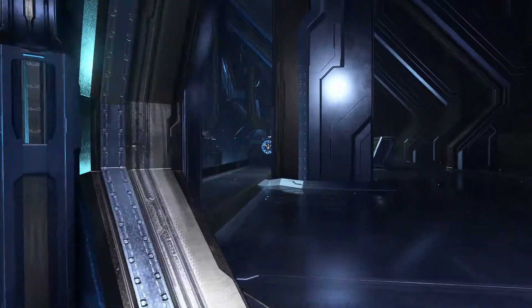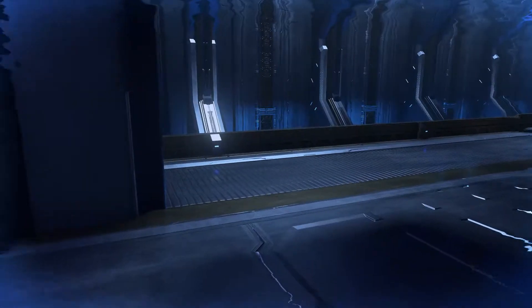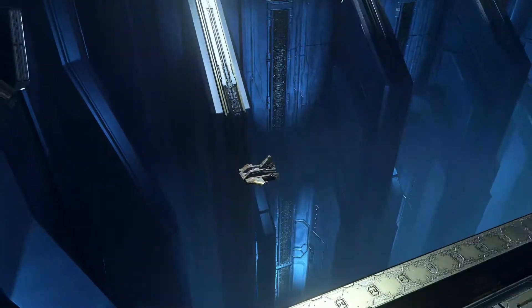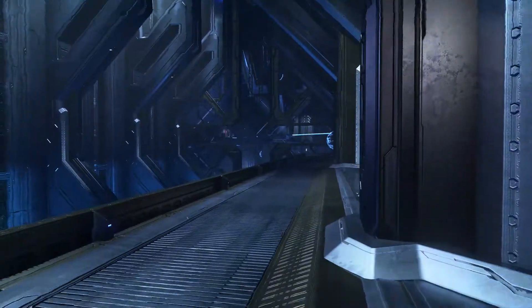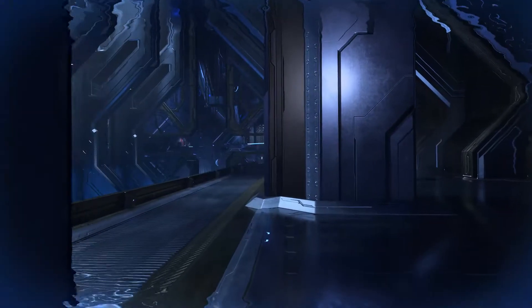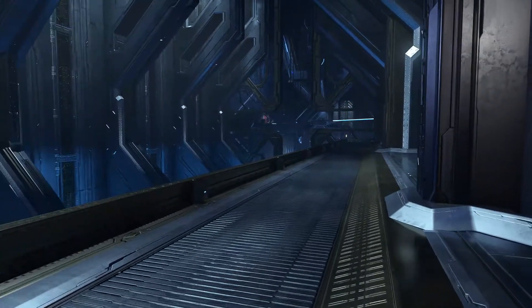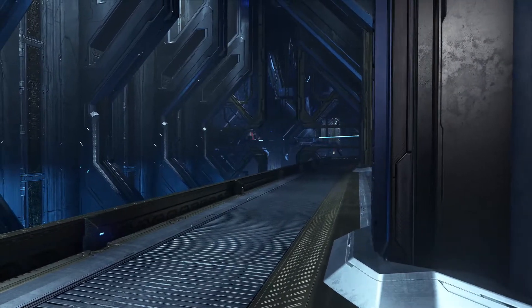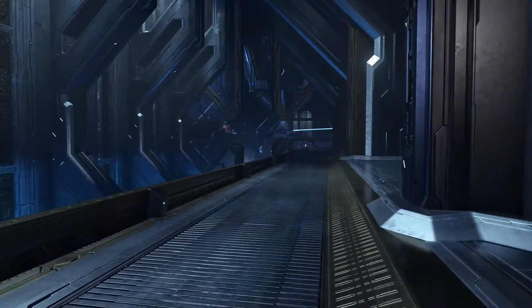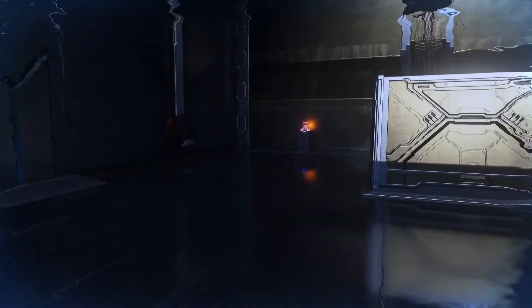Now we're going to be dealing with shielded sentinels. The more I take out here, the less I have to deal with when I get into the next area. What I'm doing is sliding back and forth with the thruster pack to give myself camo. We definitely don't want to do that when we've got the scorpion gun activated. Let's see if I can get this last guy — okay, good. That's going to make life a little bit easier on the other side of that divide.